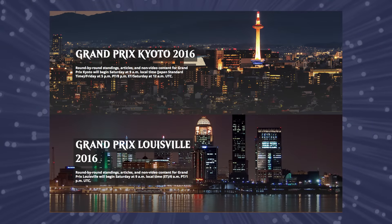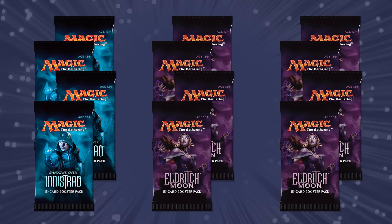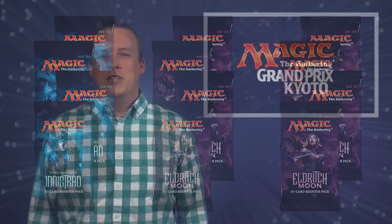The Grand Prix Circuit has two stops this weekend in Kyoto, Japan, and Louisville, Kentucky. The format for these events is Team Sealed, where a team of three players receives 12 boosters to make three decks of 40 cards each. GP Kyoto starts at 9 a.m. Saturday local time, which is Friday at 5 p.m. Pacific Time, 8 p.m. Eastern. GP Louisville begins at 9 a.m. Eastern on Saturday. Both Grand Prix events will have written coverage, along with standings and results on magic.wizards.com slash events.